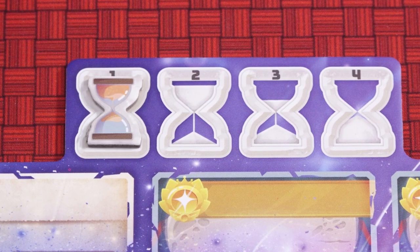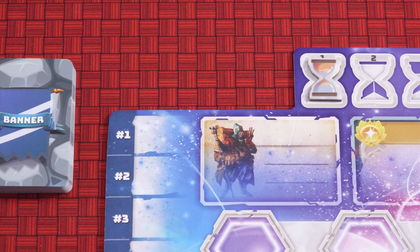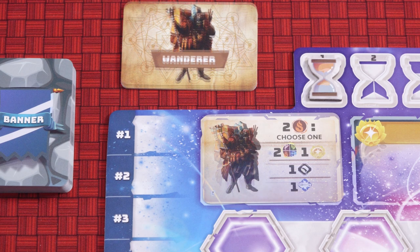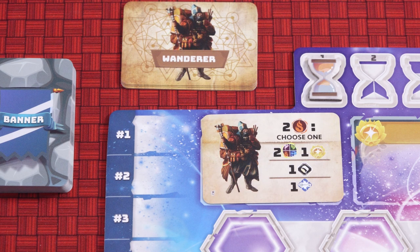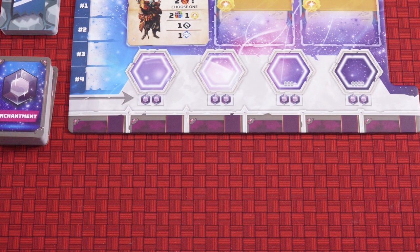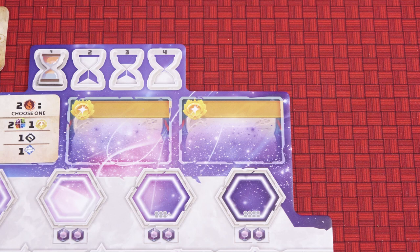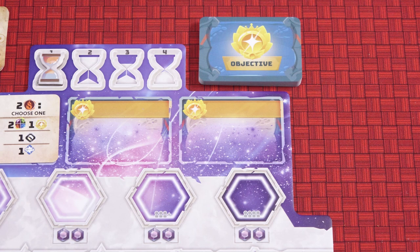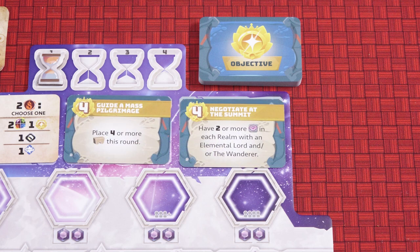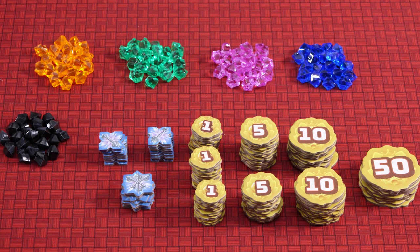Place the hourglass on space one of the round track on the enchantment board. Shuffle the wanderer cards and place them face down next to the enchantment board, then reveal the top card and place it on the marked space. Shuffle the enchantment cards and place them face down in a deck nearby. Take the top six cards from this deck and place them face up into the enchantment board slots. Shuffle the objective cards and place them face down nearby, then place the top two face up on the spaces of the enchantment board. Place the four types of element gems, the onyx nuggets, the keys and the points tokens to one side of the play area.